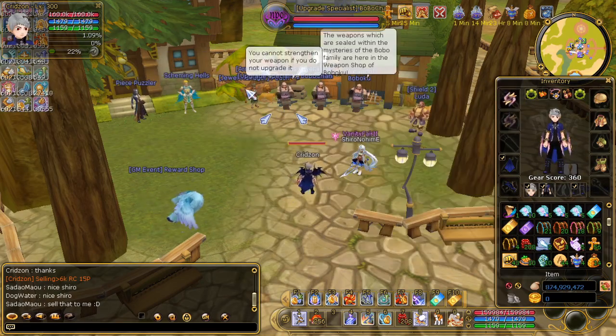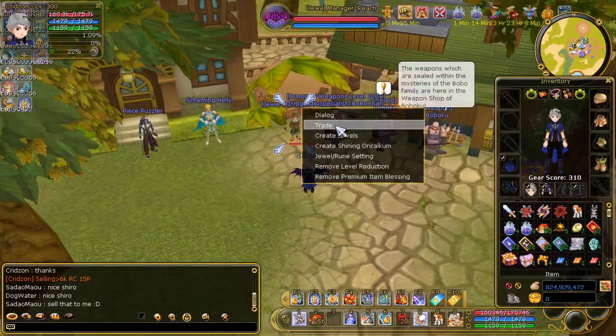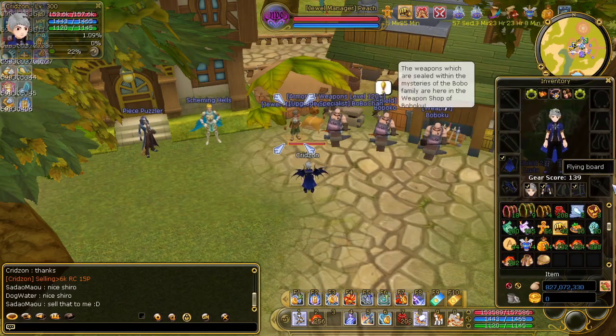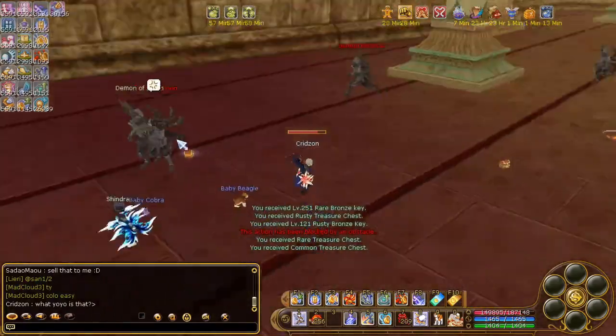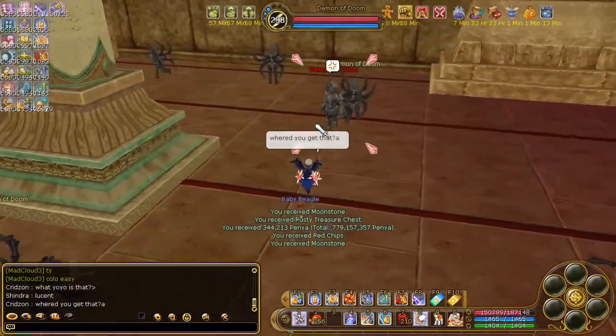I purchased the Asylum, which is the level 100, 200, and level 250 weapon — the yo-yo — and the level 250 set. Now we're going to awaken it using the green awakening scroll, but before that we're going to farm moonstones and sandstones in the church.